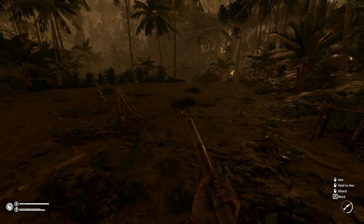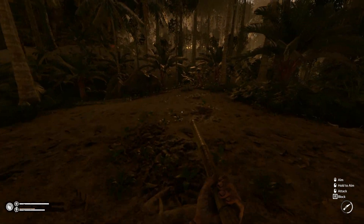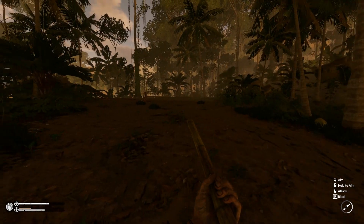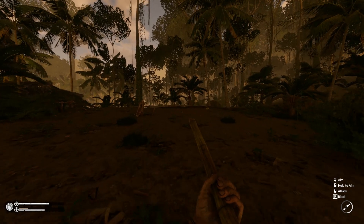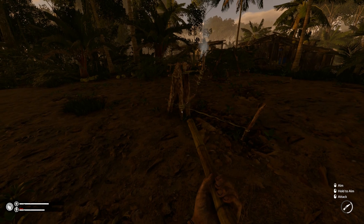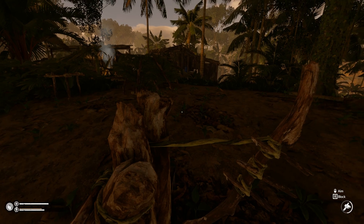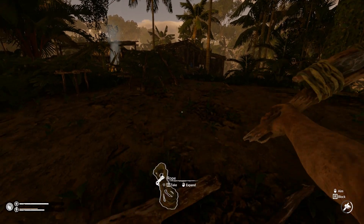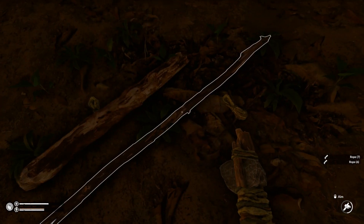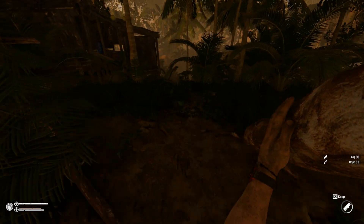Alright guys, last video we cleared out this ginormous area over here, and I think today we're gonna put it to work. Let's check our traps to see if they've already been set off or if there's anything there. It looks like both of our traps are up. I'm not really in the need of meat right now, but I do want to harvest the traps for the harvest experience. We're gonna take this trap out because it's kind of in the way. Let's get this one out of here — we'll build it somewhere else. Let's go ahead and take that wonderful rope. So useful. And then we're gonna take this wood which is also extremely useful.